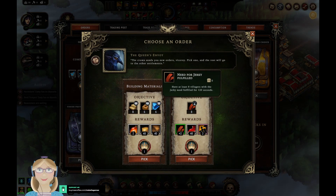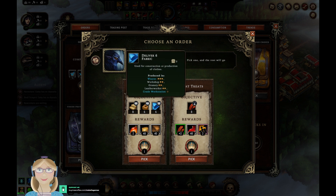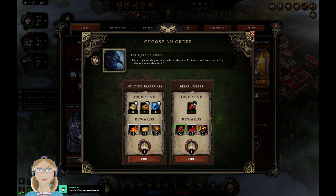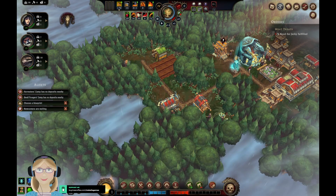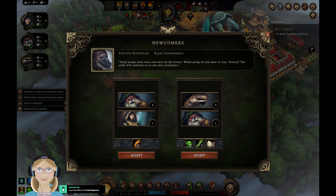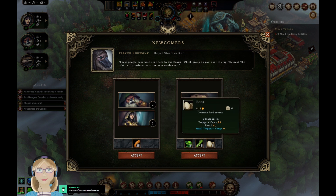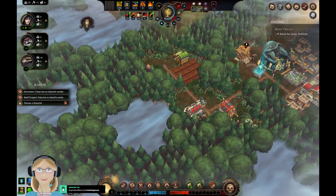What do we got? Jerky! I don't think we can do that one. Need for jerky fulfilled — have at least eight planks, six bricks, and six fabric. Both pretty hard choices. I'm going with the jerky — I don't think we can do it but I'm gonna try. Y'all have 25 roots, 10 vegetables, five reeds, and five eggs. I've gotta go with the roots.